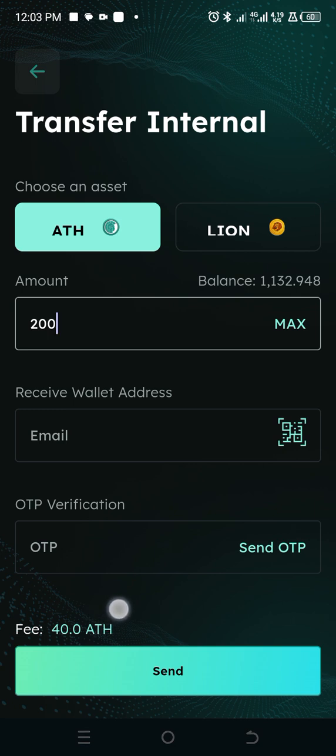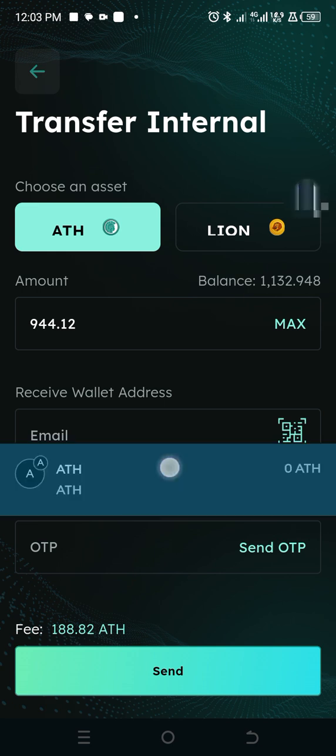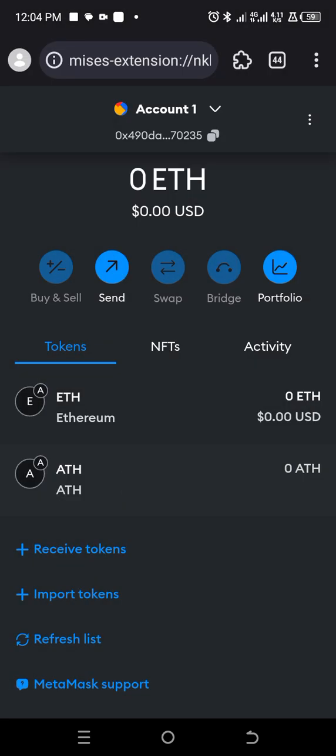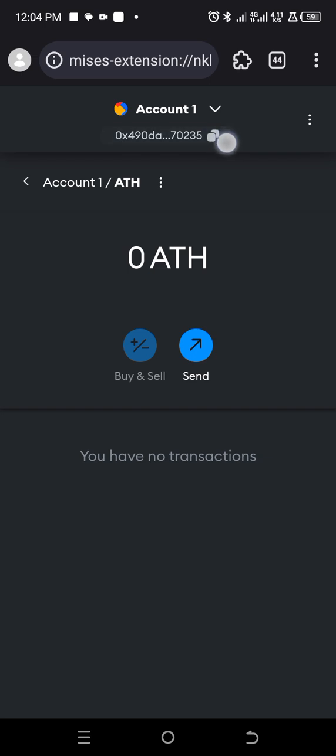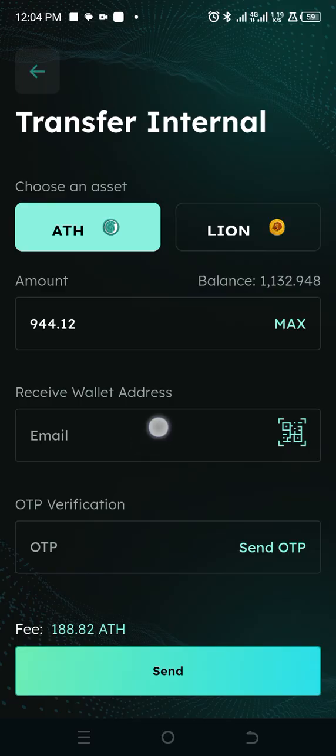They're going to charge you 40 ADS from your balance. If you want to withdraw everything, you can just click on Max — you're going to be charged 180 ADS for this balance. Then all you need to do is get the receiving wallet address: click on ADS, then click on 'Copy This Address.' Once you've copied it, simply paste your receiving wallet address here. Then input the code and click the Send option.